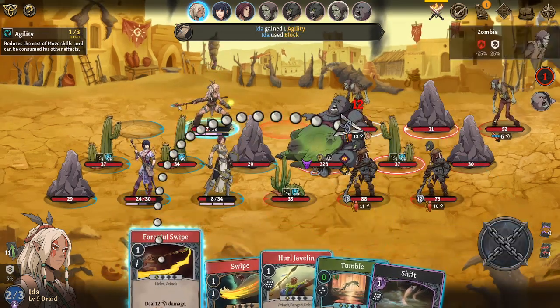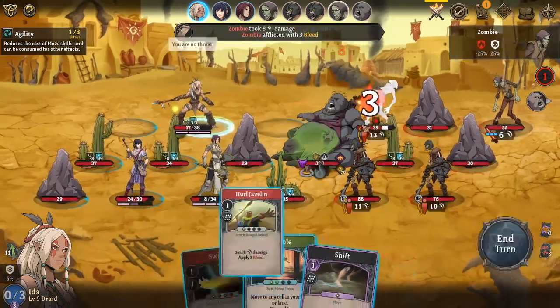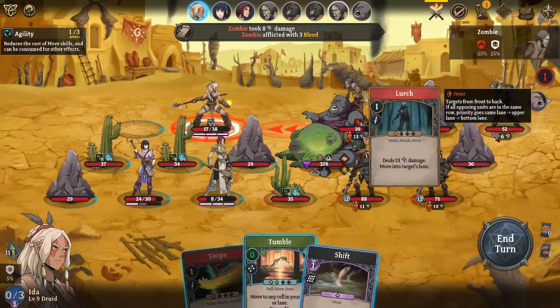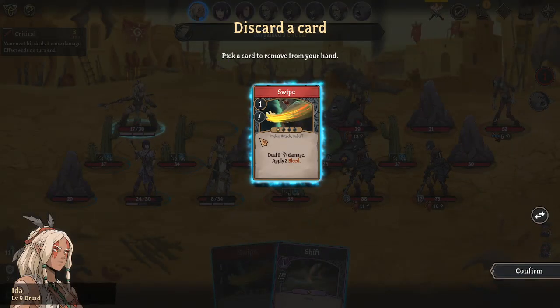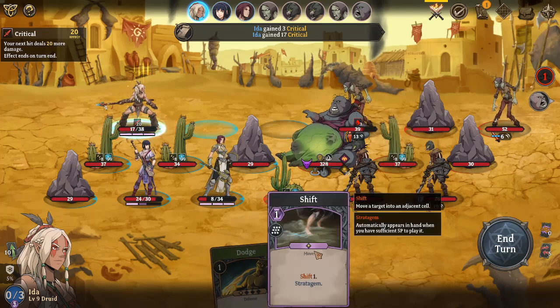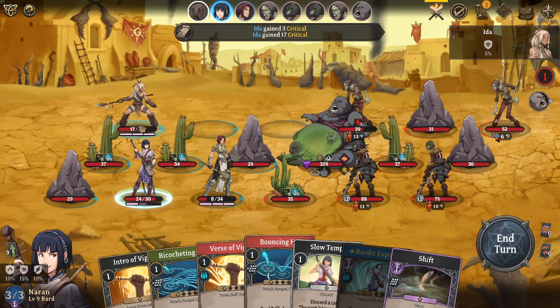Unless I forceful swipe you there? Nope. How far do you attack? Eh, still gonna hit me. Might be able to save her though. What happened to my guard? Pretty sure I guarded there.